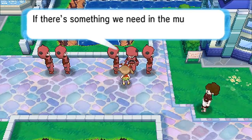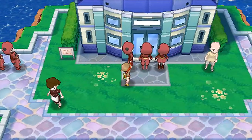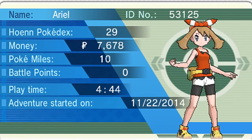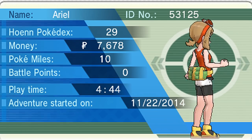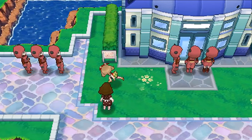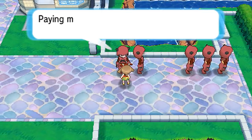Team Magma is standing outside because I still haven't talked to Captain Stern. One of the grunts says if there's something they need in the museum they should take the entire museum by force. We're also playing as a girl here, which is kind of cool — I named her Ariel because my real name is Ariel. I really like playing as May; honestly it might be more enjoyable than playing as Brendan, who feels bland as the player character but does awesome faces as a rival.